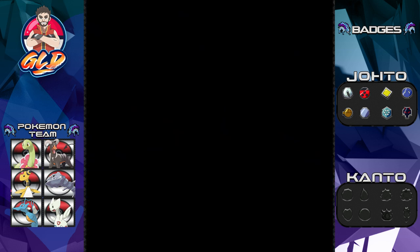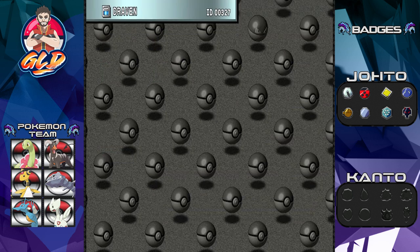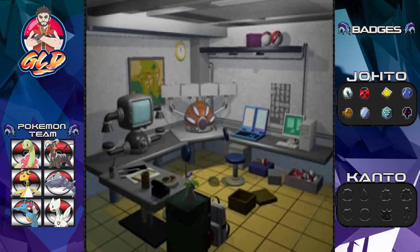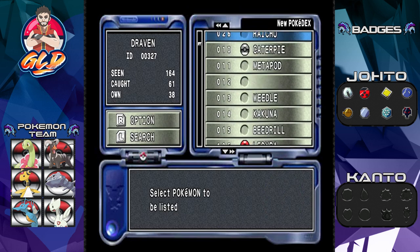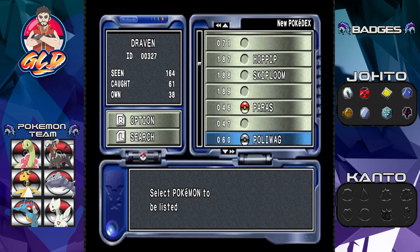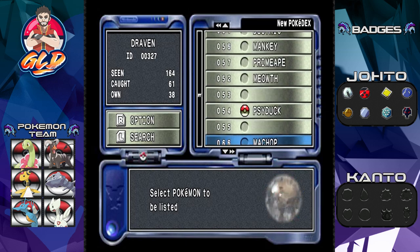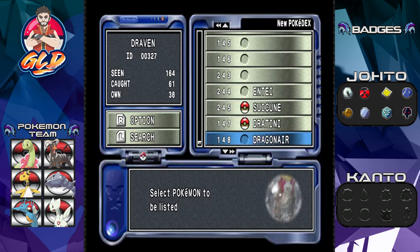Anyway, let's go right ahead and check out the Pokédex. That's a PC box — let's go straight to the Pokédex right here. Going all the way back down, as you can see we have 38 of our own but we have caught 61 Pokémon right here, and I think I may have passed it.